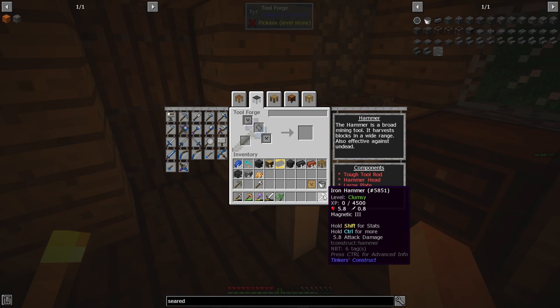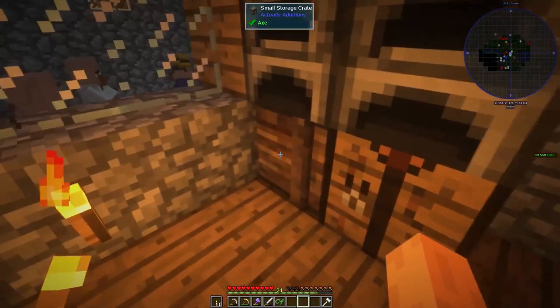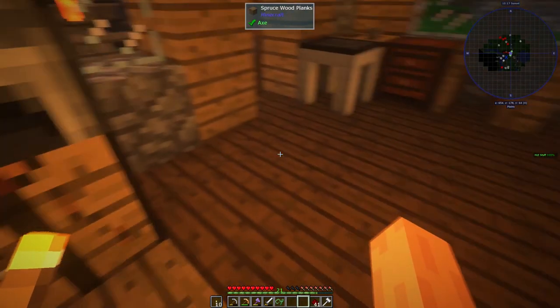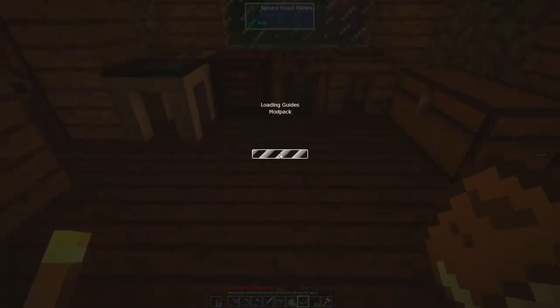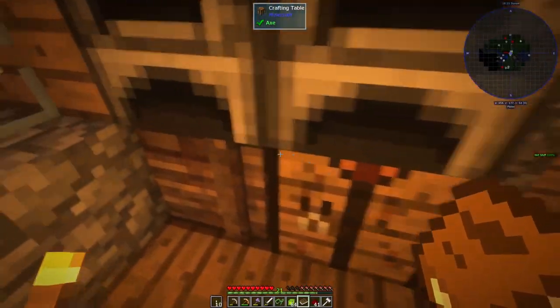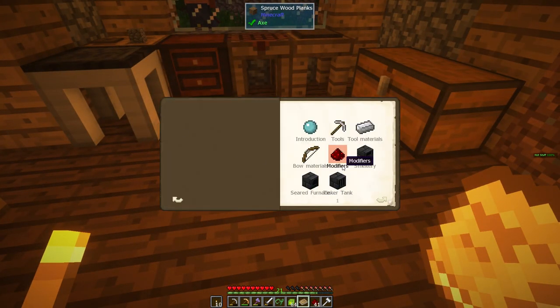Right now if you look at it, it says it's level 'Clumsy.' This will level up as we get XP on it - we go around and dig with it, it'll get better and better. But what we can do is already upgrade it using lapis and redstone. There's a couple other things you can use. If you look at this book called 'Materials and You,' we can actually read what the other upgrades are.